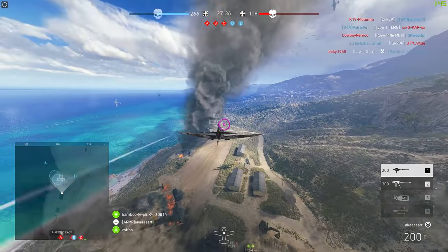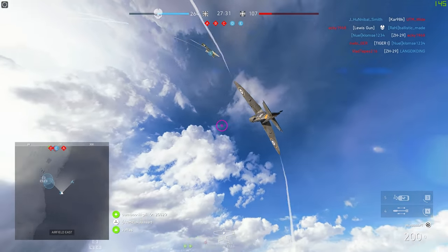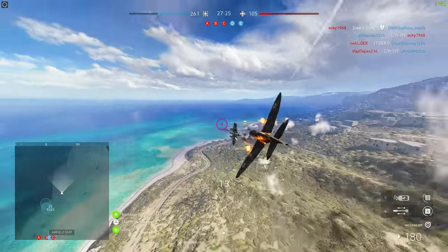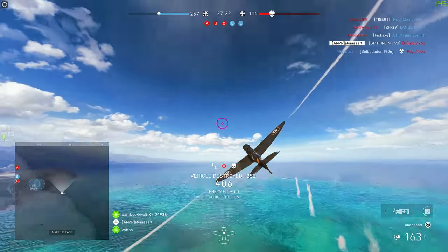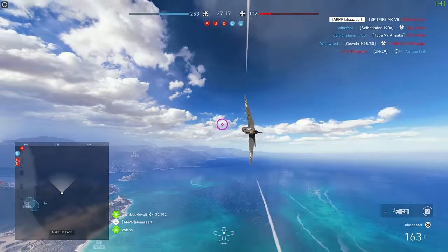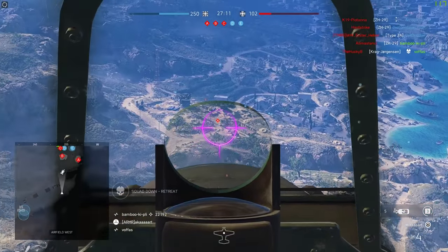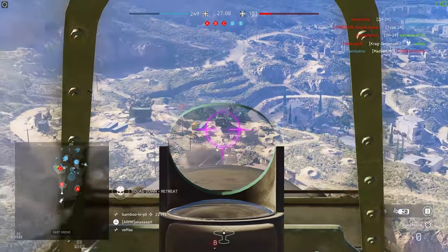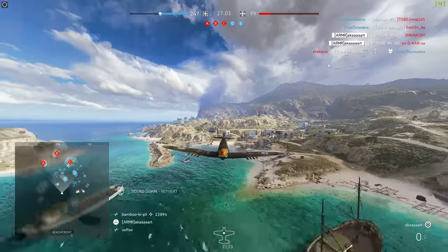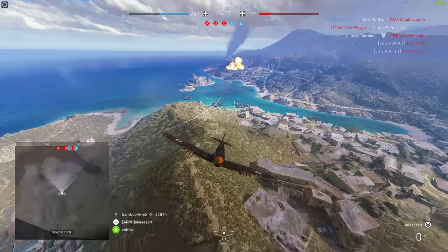On top of this DICE have done something with the nitrous on this plane. I'm not certain if it's a bug, but whenever I use the nitrous — you click three on the keyboard, it'll be something different on the controller — you gain this boost and your plane starts making a higher pitch noise. It just increases the power from the engine. Usually it lasts for a little bit of time then you go back to normal speed, but since the patch I seem to be gaining this boost for a lot longer. Either way it makes this plane incredibly deadly, not just for ground support but also dogfighting.